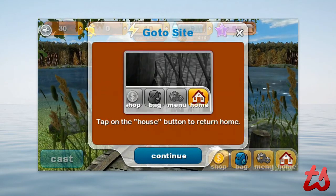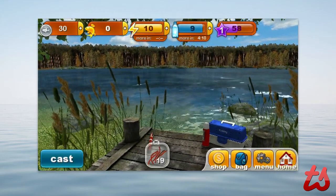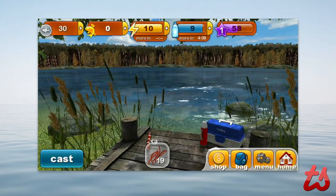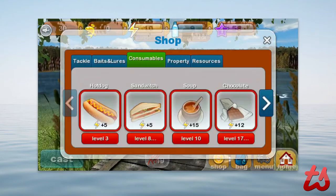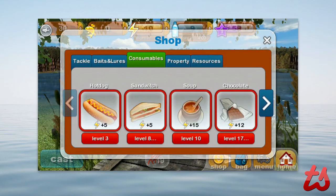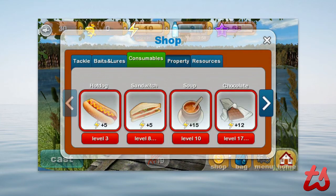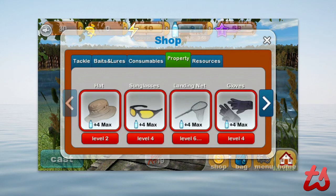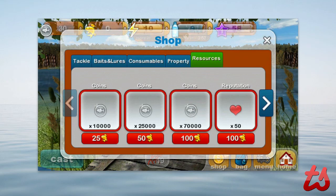Becoming a pro you have to get more coins and go to more different locations. At the top you have your user interface with the fish you've caught, your strength, and how much that redeems. You can add points quickly by buying things like food and other consumables. You can buy different baits, lures, check out different properties, landing nets, and all these other resources.